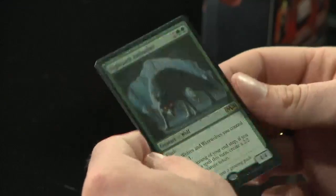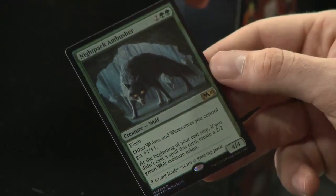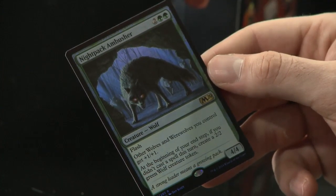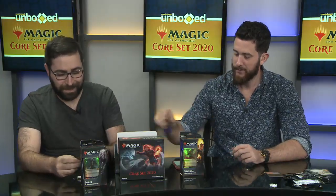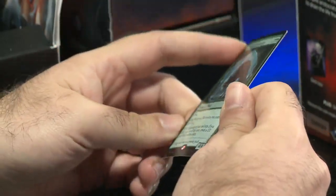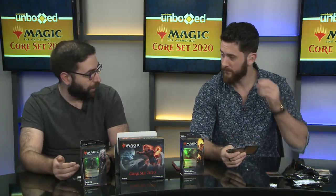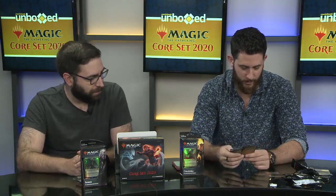We've got a shiny rare: Night Pack Ambusher. It has Flash. Other Wolves and Werewolves you control get +1/+1. And at the beginning of your end step, if you didn't cast a spell this turn, you create a 2/2 green Wolf creature token. There are talks about Wolves decks — there was a planeswalker in War of the Spark that gave bonuses to Wolves. But this card is showing up in Flash decks because Flash lets you play creatures on your opponent's turn, and since you're doing everything on their turn, you get to keep pumping out those wolves.